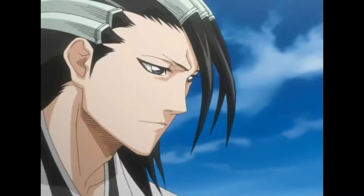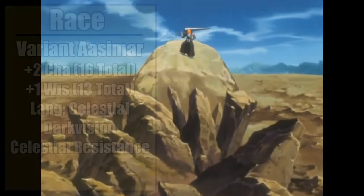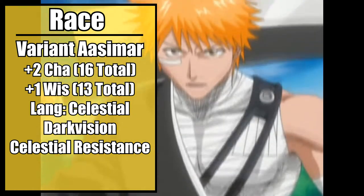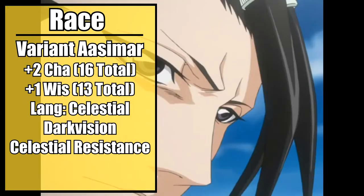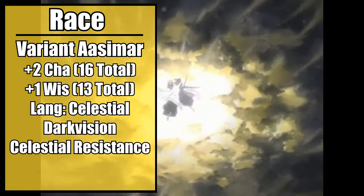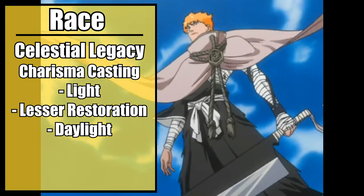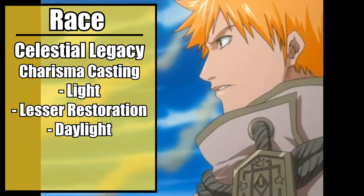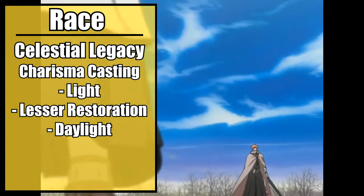For race, you're effectively a purely lawful celestial. But you can't really be that in D&D, so instead we're going to make a variant aasimar — a celestial-blooded guardian of the dead. This will increase your charisma by 2 and wisdom by 1, for new totals of 16 charisma and 13 wisdom — infuriatingly, because odd numbers really bother me. With this choice, you gain Celestial as a bonus language, 60 feet of darkvision, celestial resistance granting resistance to necrotic and radiant damage, and the feature Celestial Legacy. This allows you to cast several bonus spells based on your level, each one per long rest, using your charisma as your casting ability. On creation you gain the cantrip Light, at 3rd level the spell Lesser Restoration, and finally at 5th level the spell Daylight. Each of these are cast at their base level.